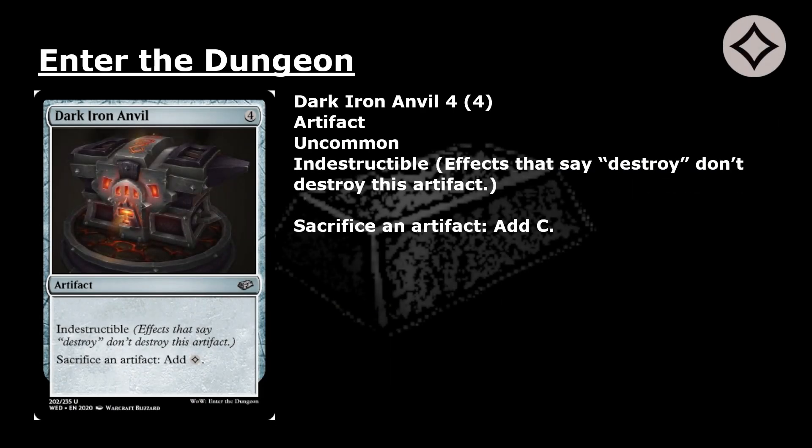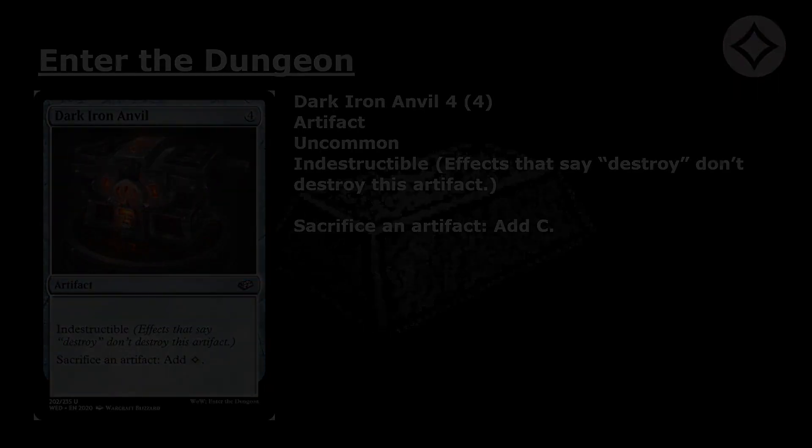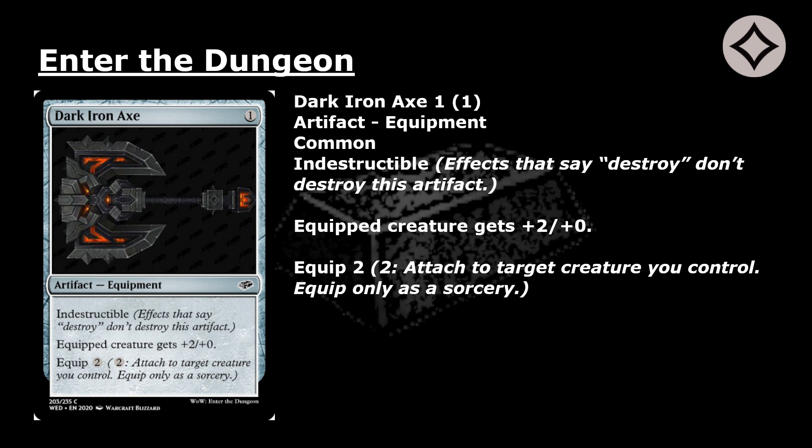Dark Iron Anvil: 4 mana for an uncommon artifact with indestructible. Effects that say destroy don't destroy this artifact. Sacrifice an artifact: add colorless mana. Dark Iron Axe: 1 mana for a common artifact equipment with indestructible. Effects that say destroy don't destroy this artifact. Equipped creature gets +2/+0. Equip 2: pay 2, attach to target creature you control.